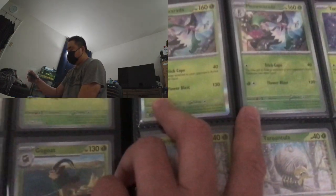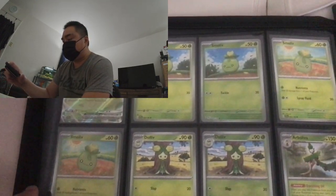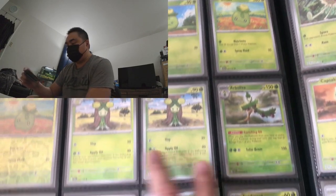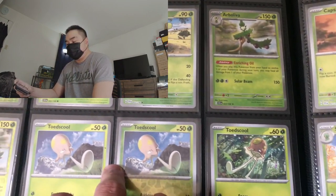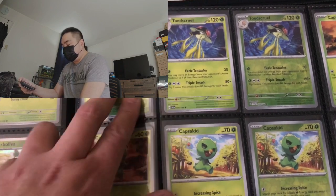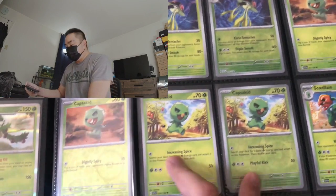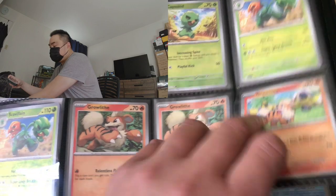Going on to the next page we have Sprigatito, Floragato, Meowscarada. Torontola here also and Torontola here as well. Going on to the next page we have Smoliv regular and reverse, Dolliv regular and reverse, Arboliva regular and reverse. Toedscool regular and reverse, Capsakid, Capsakid here again, Scovillain. We have Growlithe regular and reverse, and another Growlithe.